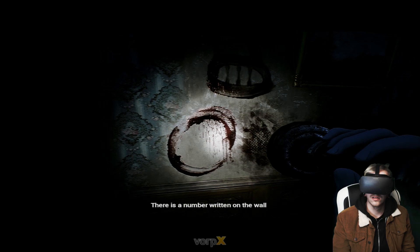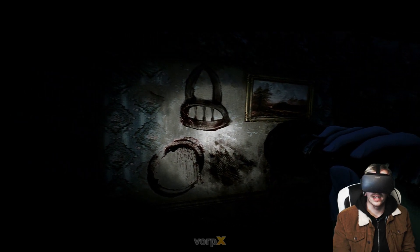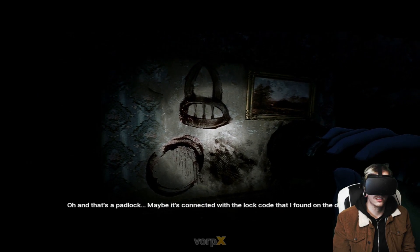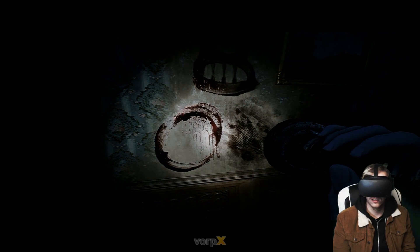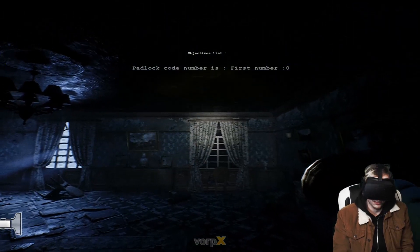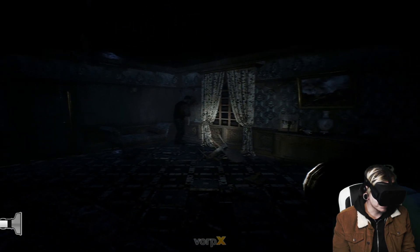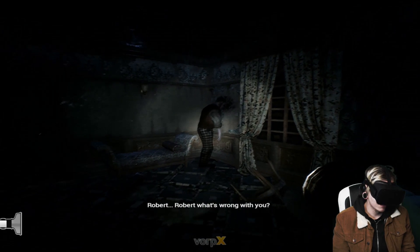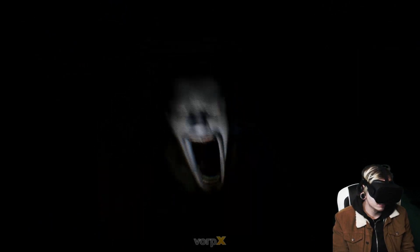There's a number written on the wall — number zero. All the other numbers have been erased. Oh god — and that's a padlock. Maybe it's connected with the lock code I found on the door. Now that we've got a flashlight, the game is ten times worse. Let's see what this jump scare is like in VR — this is going to be freaking terrifying. Robert, Robert — what's wrong with you? Oh, that wasn't that bad. It still looked good but it wasn't that bad.